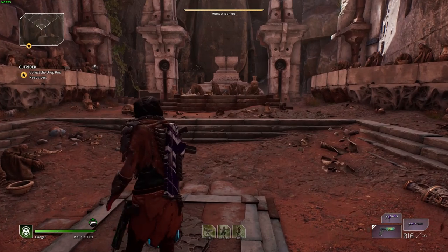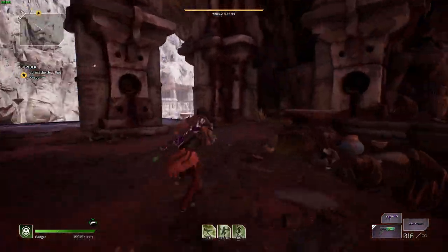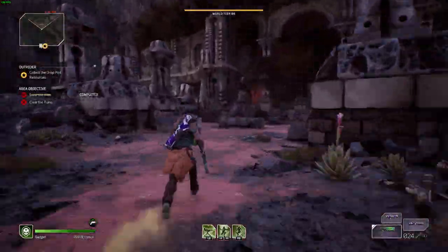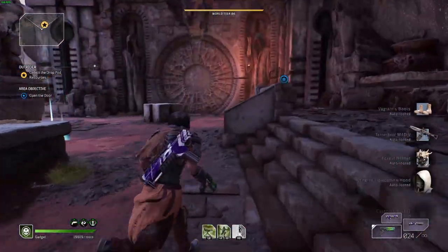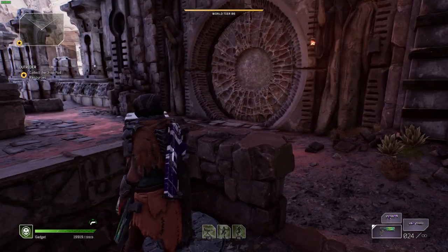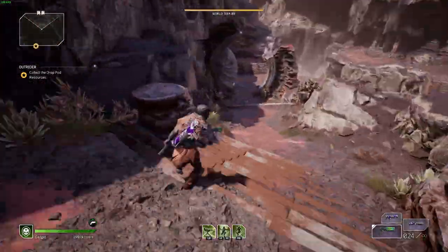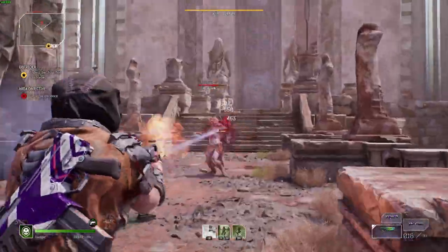Then we're going to interact with that stone, and the final one is going to be all the way up in the monolith — it's actually past one of the cut scenes you'll see during the campaign. You're going to have to clear out all these enemies; there are some really tough elites in this area. I was unfortunate enough to get 'From the Ashes' on one of the elites, so we spawned him again — we'll just fast forward through the fighting. If you die during any of this, you should be all right; just keep going. It's only if you load out of the area that you'll need to complete all three stones again.